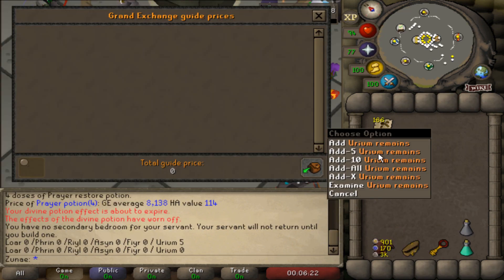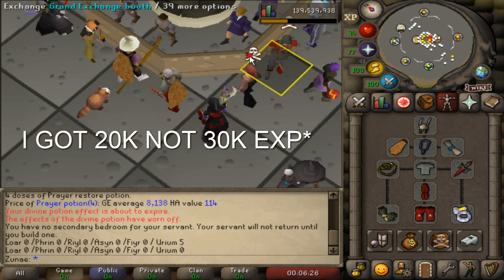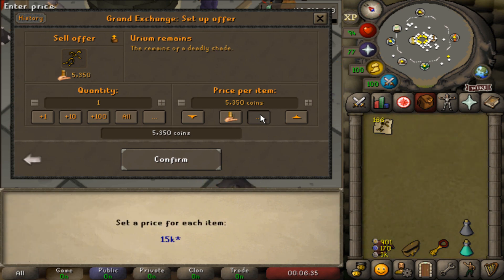In this one hour I got almost 30k XP in strength, attack, defense, and hit points, which is pretty crazy, but I did use divine combat potions with a tentacle whip. Speaking of the whip, I used 1,354 of its charges.